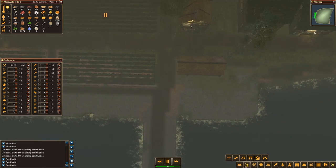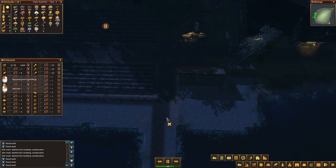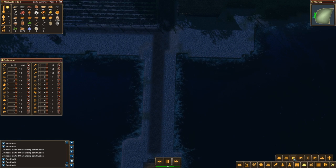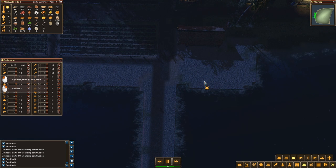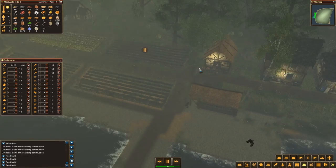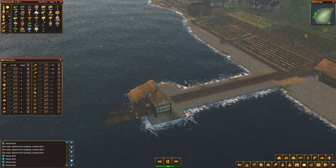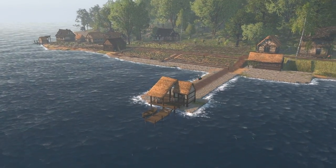Maybe I should remove the rest of the road. Can I do that? Remove road - yeah, you can remove roads. Like this - let's see. I will let them work on all that, and maybe this is also a good time to actually wrap up today's episode. We have done some expansion - it's not perfect, certainly isn't, but we have our fishery up and running.